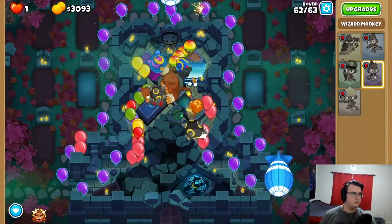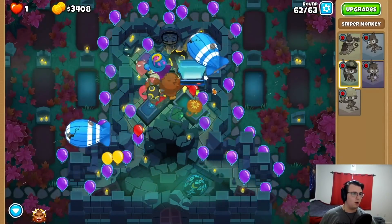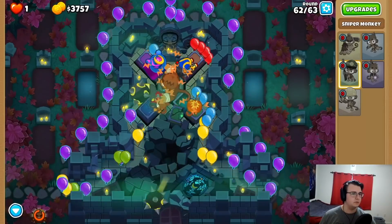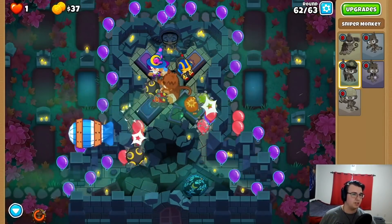Okay, I'm alive. All right, there's the Bloontrap money. No Semi-Auto yet. I'm going to use this now — Pat ability. It should be back up for parts of round 63. I need another Bloontrap. Oh, we got Semi-Auto! Let's go.